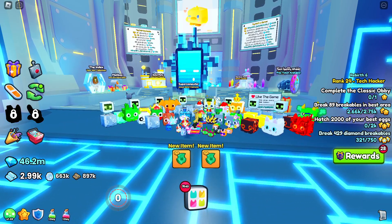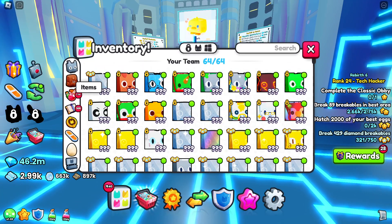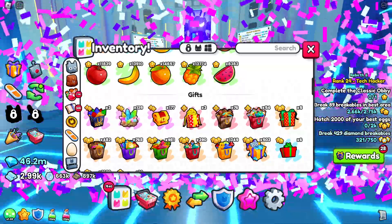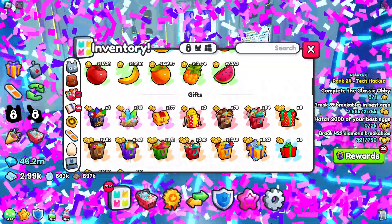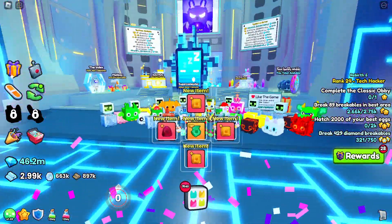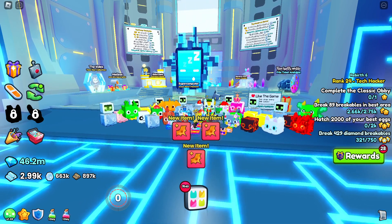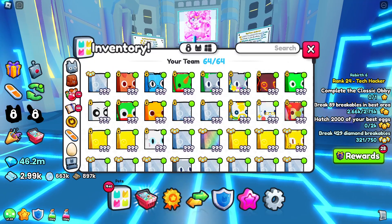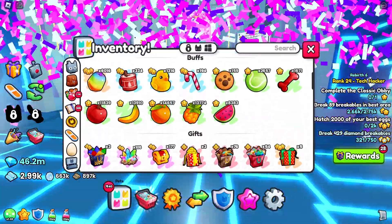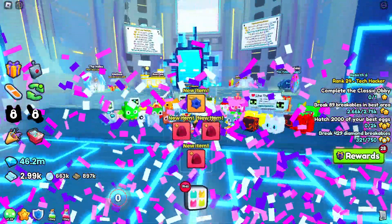All right guys, you want to join the CMD clan? Here's what you've got to do — come into the game and find me. CMD clan needs some funds, we've got to buy more spots and do some upgrades. Find me in game, give me one million gems, and I will invite you to the clan. I'm looking for grinders. I need to get up to 75 players, so I'm giving away five spots today — five spots, one million gems, come find me in game.